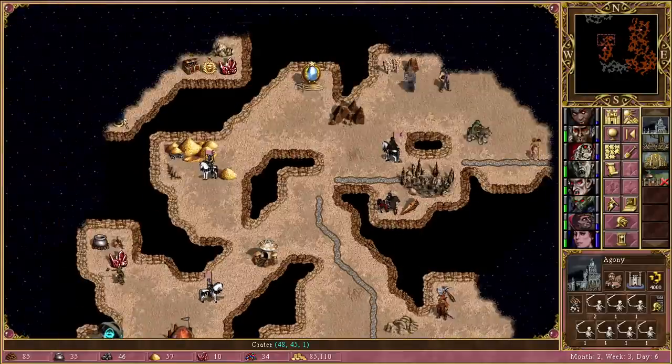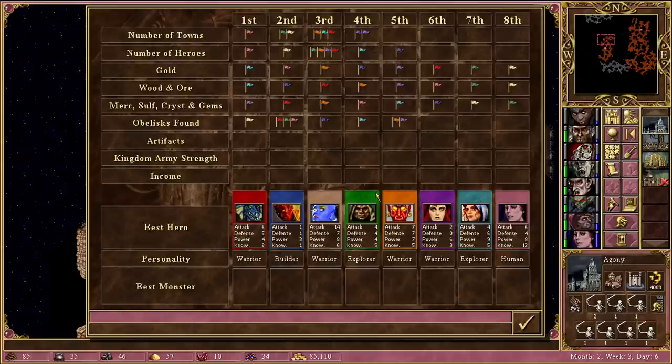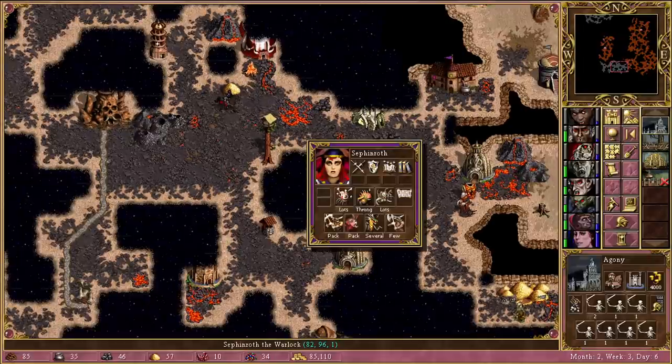Welcome back. Quick observation before we get stuck in: I'm pretty sure we've taken Blue's last town, which would make sense because Xyron looks to be very weak. However, if we have done that, then that also means Purple has lost their last town, which is interesting because their strongest hero is Sephinroth. We can see Sephinroth just to the south, and she's pretty strong — she's got several black dragons and lots of other dungeon units.